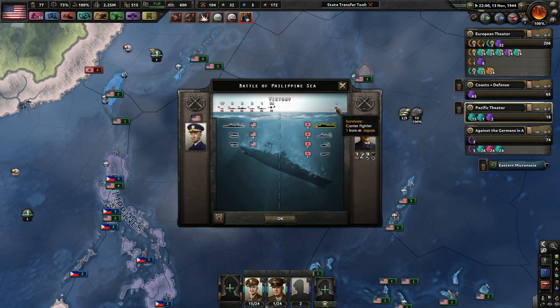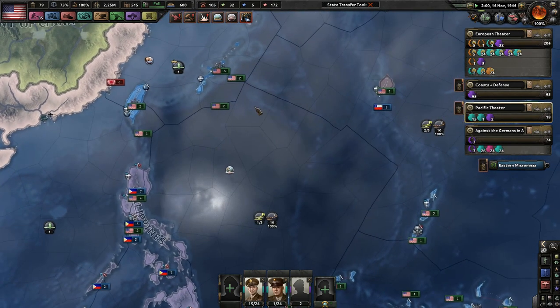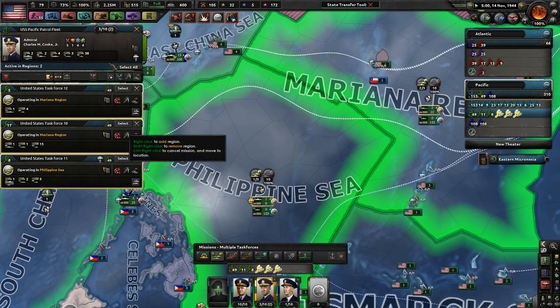Three light cruisers, seven destroyers, and a plane — and the only sole survivor on the Japanese side was a carrier fighter. This is like deja vu. Don't worry about this one — this only lost three convoys. Holy cow! Holy smokeronies!